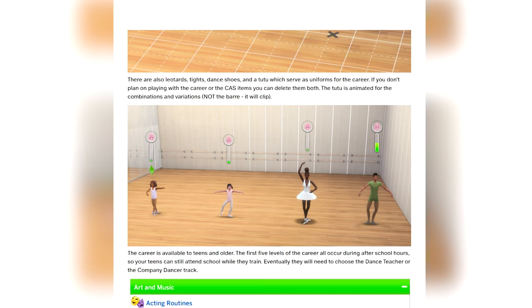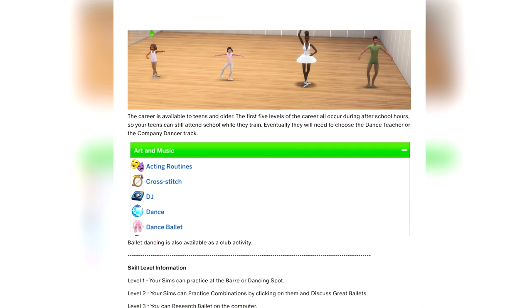If you don't plan on playing the career or with the CAS items, you can delete them. The tutu is animated for the combinations and variations but not the bar — it will clip. The career is also available to teens and older.